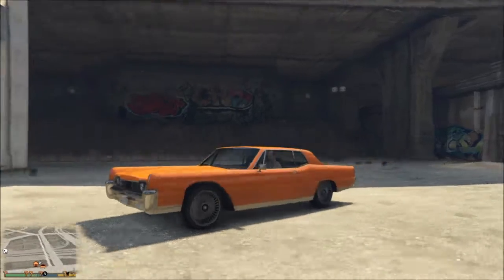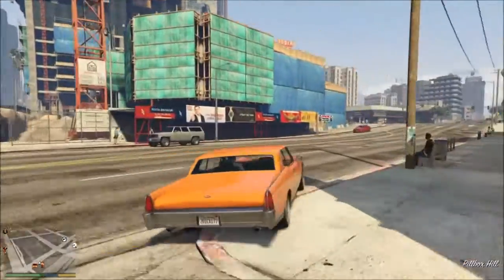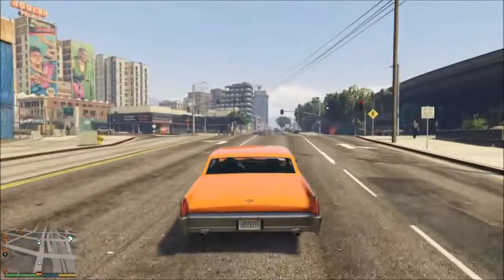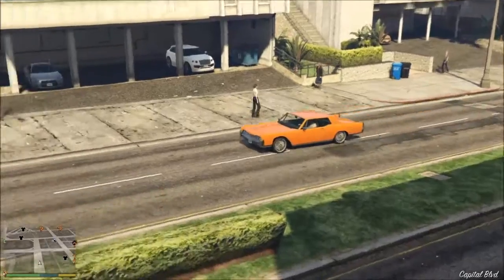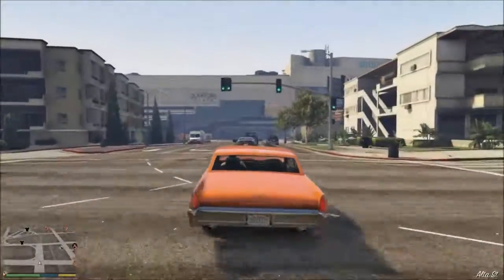What's up everybody? Go Burns with the Vapid Chino, a new muscle car that came with Ill-Gotten Gains Part 2, listed over Legendary Motorsports for $225,000 — the cheapest vehicle that came with Ill-Gotten Gains Part 2. Sad but true.